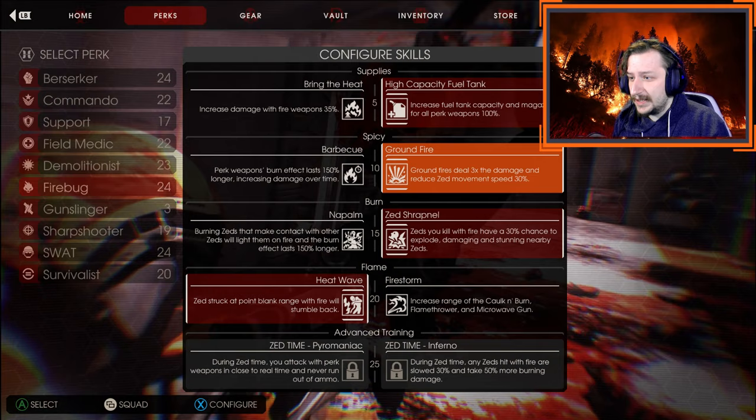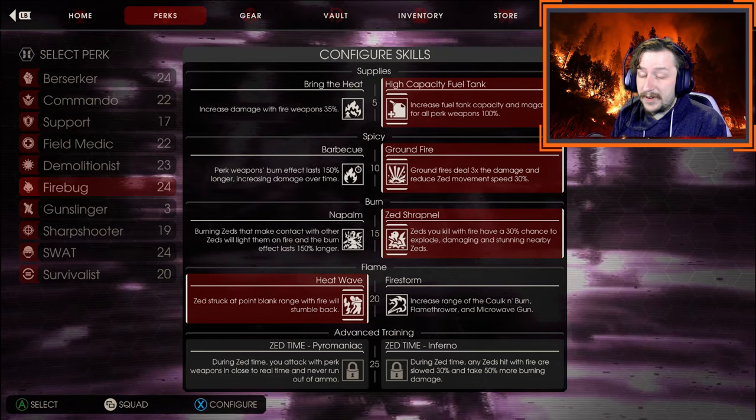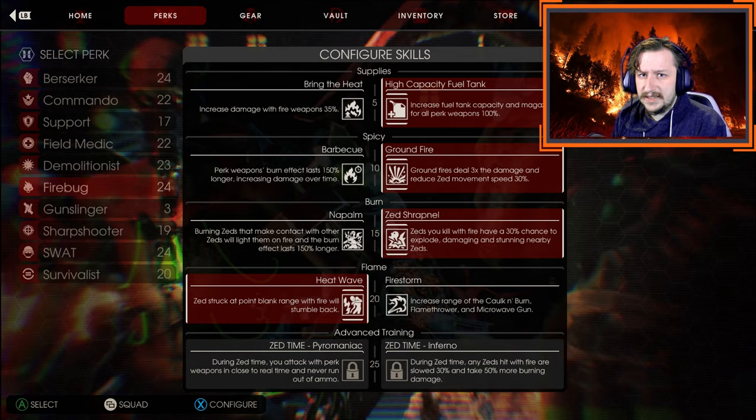Groundfire makes it so ground fires deal 3 times more damage to enemies and slow Zeds by 30% when they step on the fire. This is fantastic for the Cock and Burn, which is what you're always going to start out with, so it makes the most sense to take it early on. However, you can switch it later on depending on your loadout, and we'll talk about that in the second build. For this build, it'll stay the same with Groundfire.